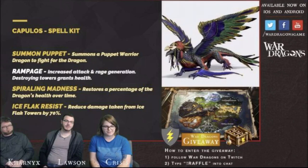That's basically like Canaris's Hilders or Equestors — just a dragon that flies out in front of you dealing damage. Rampage: increased attack and rage generation, destroying towers gains rage. Why is that on a Sorcerer? Spiraling Madness restores a percentage of the dragon's health over time, so it is a constant health regeneration, which is interesting. And then Iceflack Resist.